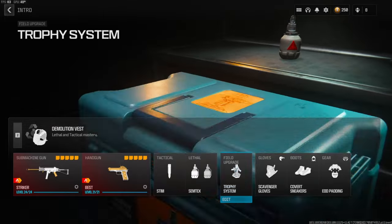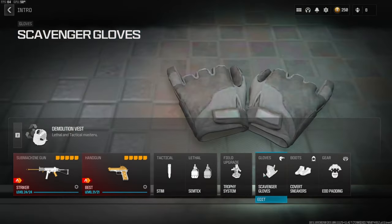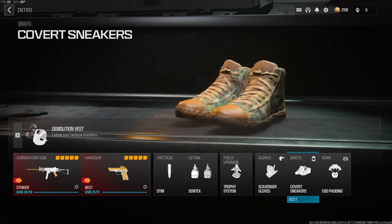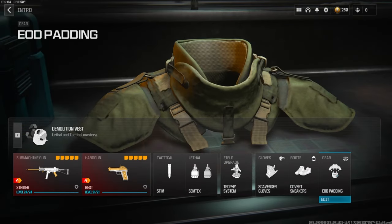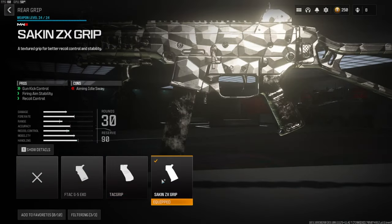Tactical is the Stim, Semtex for the lethal, Trophy System for a field upgrade. I like to switch this between Trophy System and Munitions Box depending on how the game is going. Over on the gloves we're going with the Scavenger Gloves, boots Covert Sneakers, EOD Padding for the gear, and over on the vest we're going with the Demolition Vest — this gives us Resupply and two lethals.